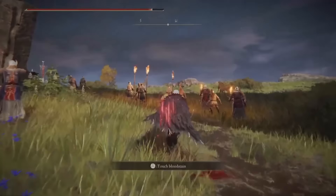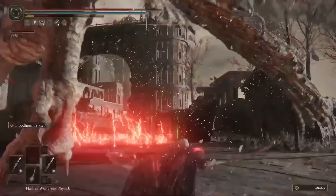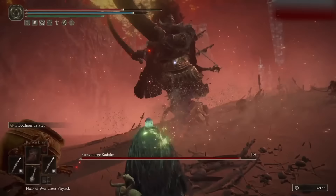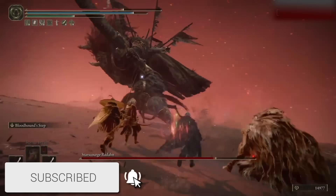Finally, there is an insane bleed build you can put together quite easily. Using it will eat through boss health incredibly fast — Melania was killed in 5 hits and Malekith in 3. The build requires two curved swords, the white mask, and raptor's feather armour. For the full build including item locations, talismans, and tears for your wondrous physick, check out the video on screen. Don't forget to comment any extra tips below and subscribe if you want to see more content like this.